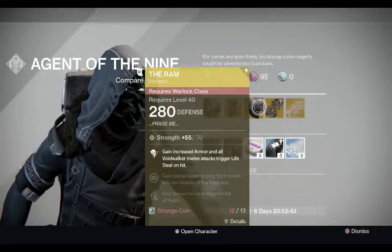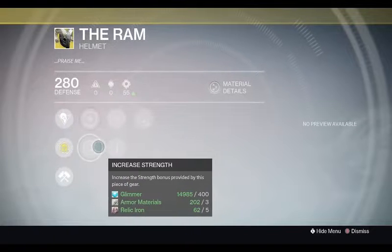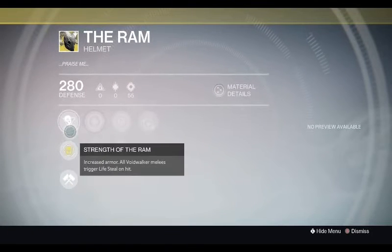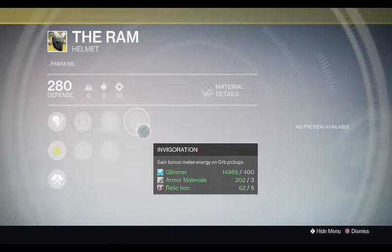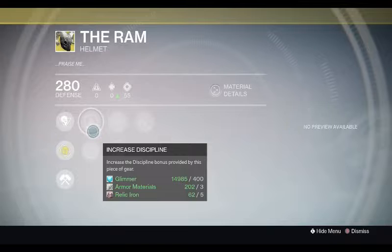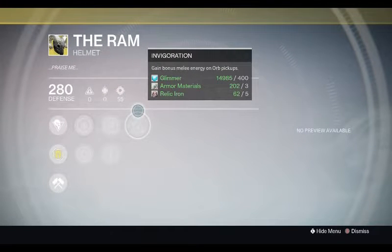Next we have the Ram. The Ram is amazing - there's no doubt in my mind. You survive like everything, it's ridiculous. It comes with Discipline and Strength, and I'm not sure if that's everything with Invigoration but it's with this one.